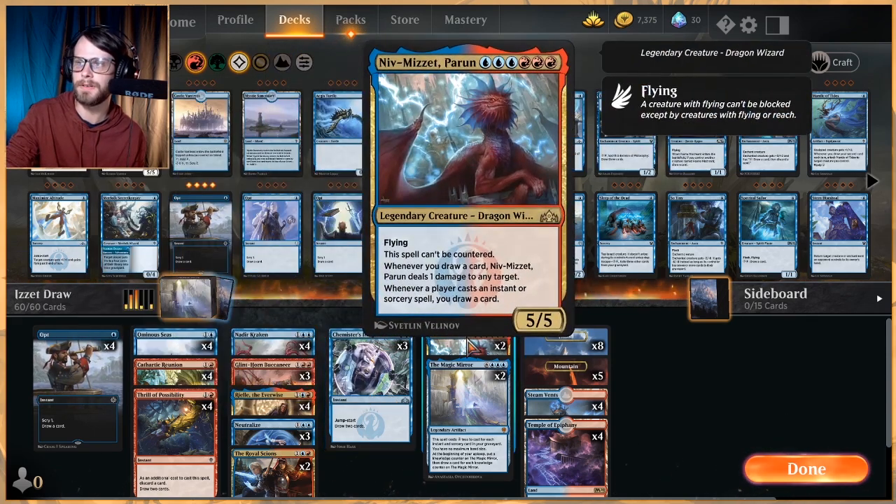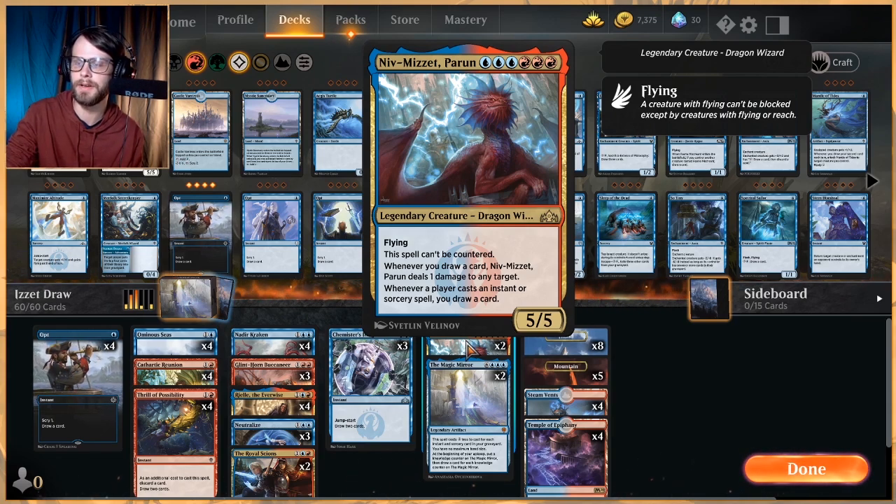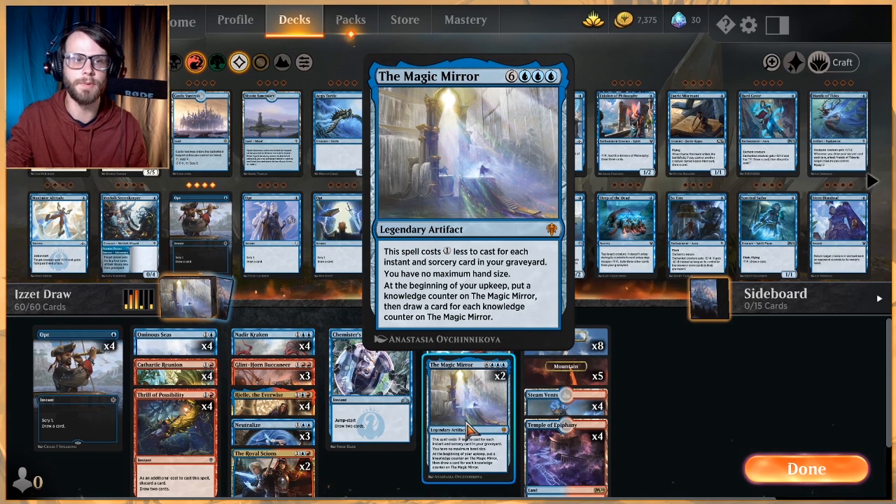As far as other payoff cards, Niv-Mizzet is also a very good one — 6 mana for a 5/5 flyer that cannot be countered. Whenever you draw a card, it deals 1 damage to any target. That is any target. And whenever a player casts an instant or sorcery spell, you get to draw a card. So not only does this give you extra draws off of your instants and sorceries, but the opponent's as well. The Magic Mirror is kind of at the top end of what we're trying to do — exponential growth, essentially just continuing to draw tons and tons of cards.